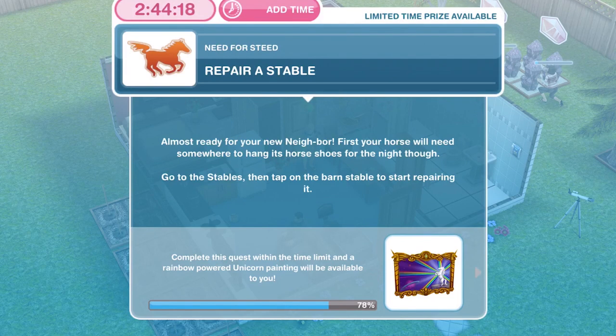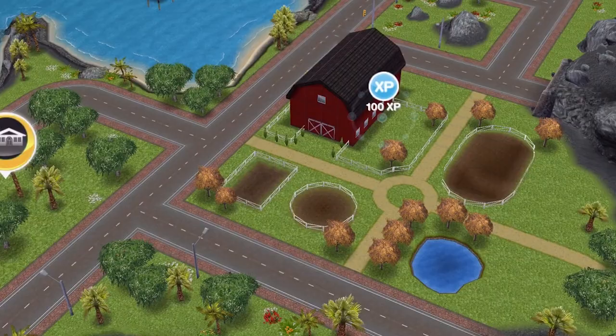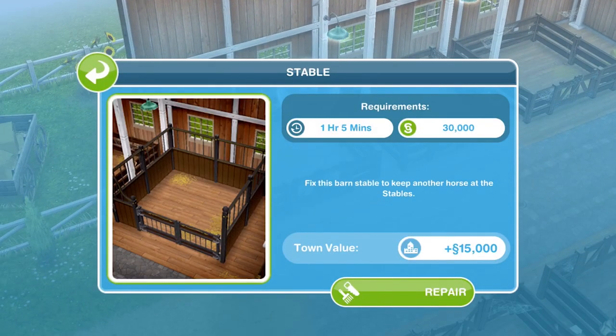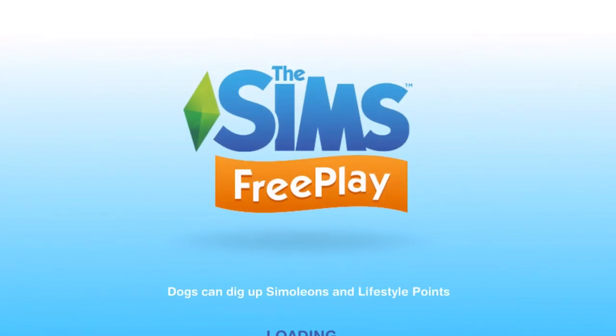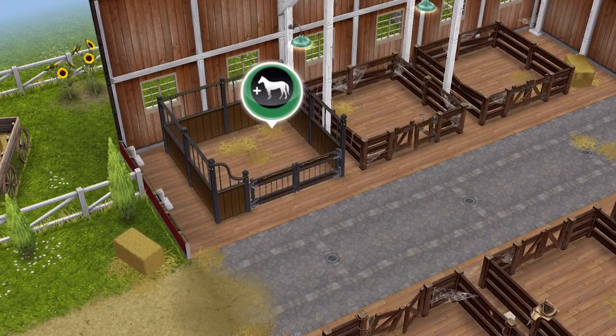Now we need to repair a stable. Your horse will need somewhere to hang its horseshoes for the night. Go to the stables then tap on the barn stable to start repairing it. Back at Mystery Island, click on the stable — inside the barn there is a stable. This takes one hour five minutes and costs $30,000. Once your stable is complete you will get a pop up. Go inside the stable and click there — task complete: repair a stable.